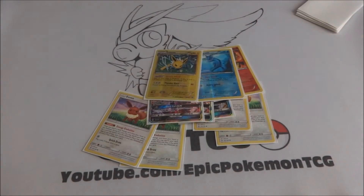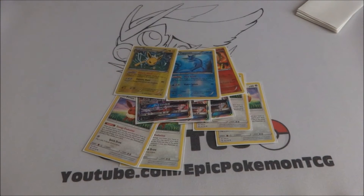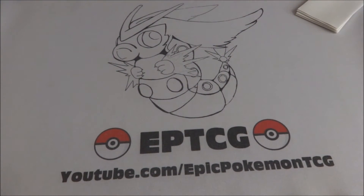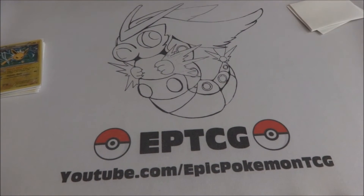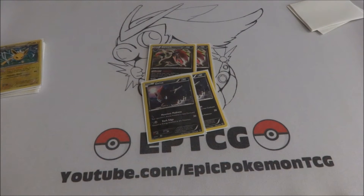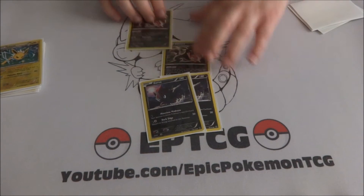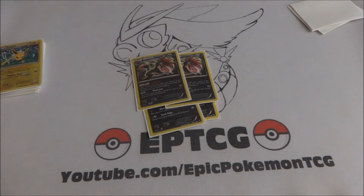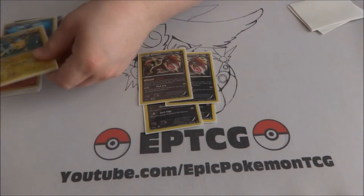You attach a Dark energy to Eevee, evolve into Umbreon, and you can already attack with Strafe — which is actually pretty good. I really like Umbreon GX; I ordered a fourth one to try it out, I only have three right now. I feel like this deck has a lot of potential. I run a 2-2 Zoroark line — I like this combination because you have an attacker that can hit for just one attachment and do a ton of damage.